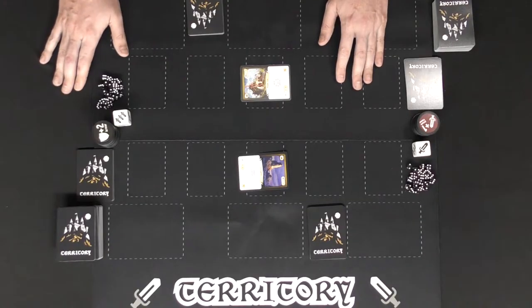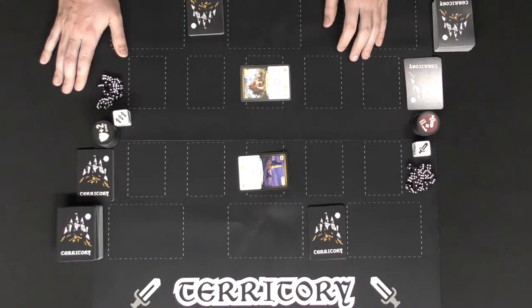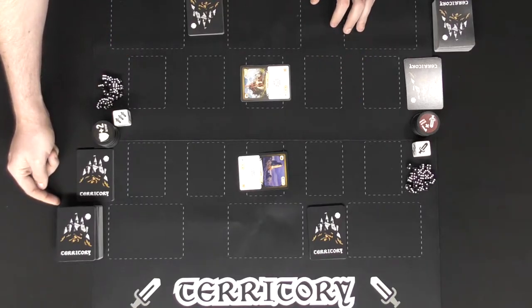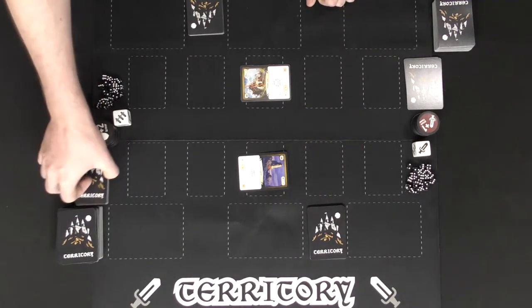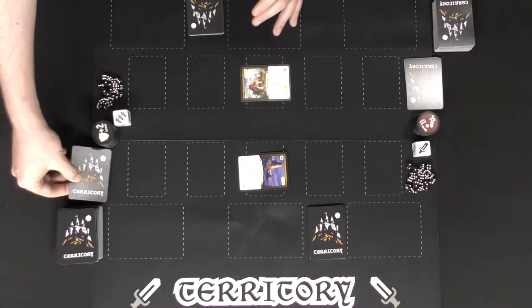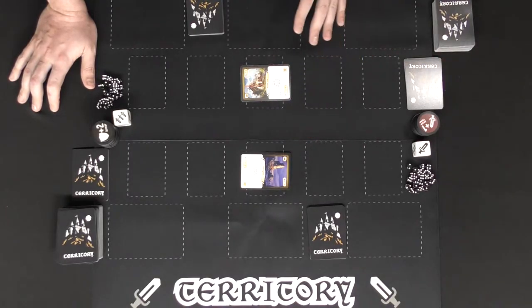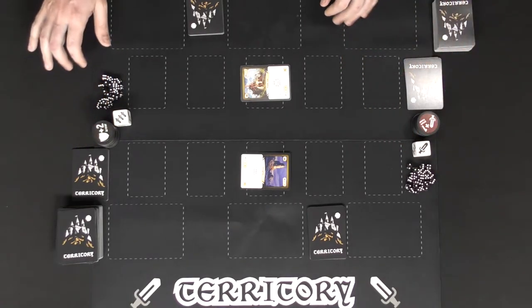So here we have Territories: The Card Game, which plays two players or in a King of the Hill mode. I'm going to show you the one-versus-one mode where I'm playing with the Pack deck and the Machine deck. To begin the game, gather your cards, set your territory deck aside and your main deck of 70 cards aside. Shuffle the main deck and deal out 10 cards to yourself. Look at the territory deck and choose one territory, placing it in the middle territory area. Set tokens and dice within reach of all players.